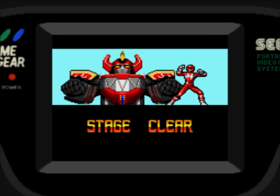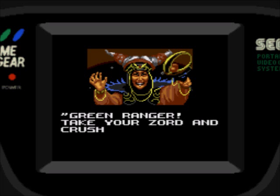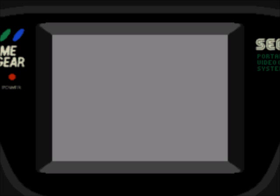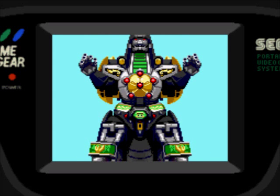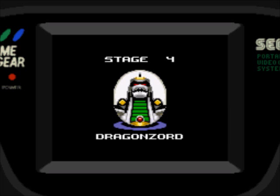Okay, I'm back. That fight — I almost lost it again. Apparently you only have to get Tommy to about half of his health and then he just runs away. I couldn't even get him that much; I almost fucking lost again. So now we have to fight the Dragonzord, which ironically is probably going to be a lot easier than fighting Tommy was. Stage 4, Dragonzord — let's kick his ass.